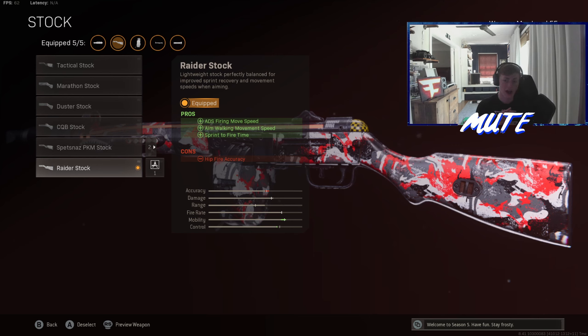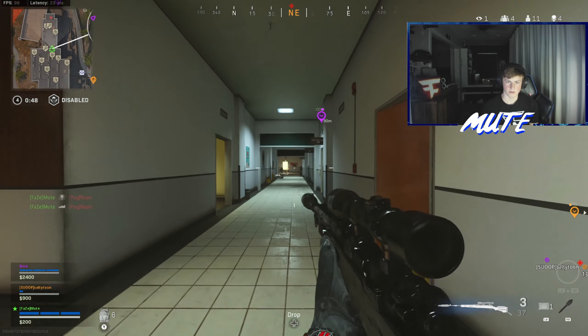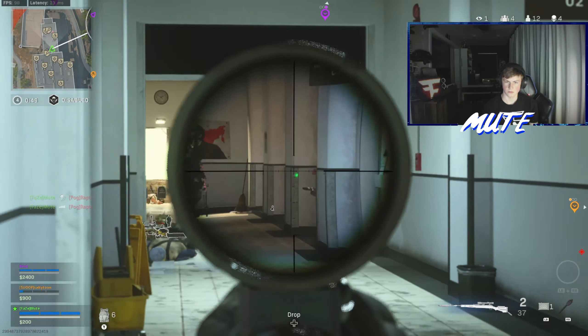We got the 71 round drum — this thing is nuts. You can just spray down an entire team without reloading. It's so much fun to use. It does reduce your aim down sight speed and your reload quickness is slower. Some people use the 55 round drum, which is also a good choice, but I just prefer the 71 round because you can just keep going.